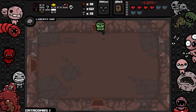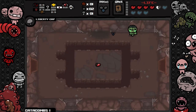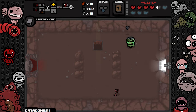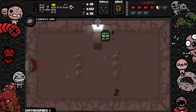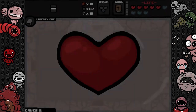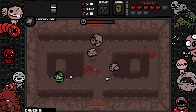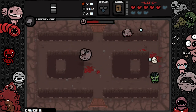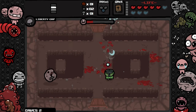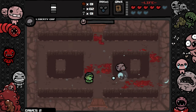I'm just gonna keep my bombs. We are entering the fourth floor — pretty nice. I think we entered this room already and used the Prayer Card there. Another Prayer Card — I'll keep the Bible. We're in Caves 2 and got five hearts, not too bad. Tears up would have been so good right here. This wasn't too difficult though I thought more stuff would come out of these dudes.